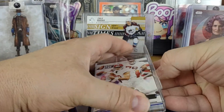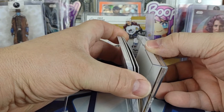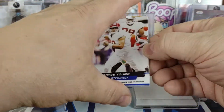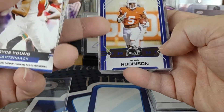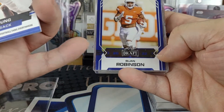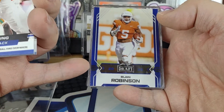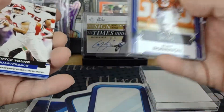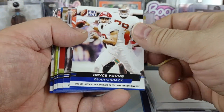Again, should be all the base cards on top. I'm curious if they did the same thing with potential parallels, because this one here apparently is a blue parallel. There are also red, yellow or gold, and then just a base which is white.